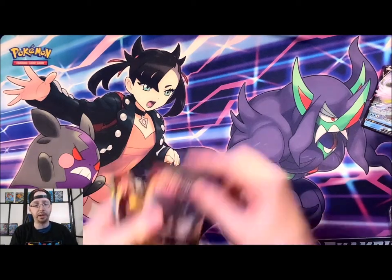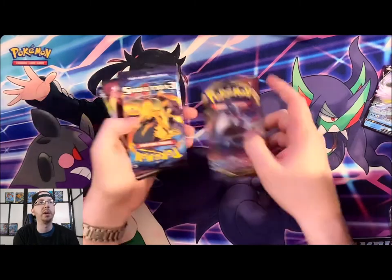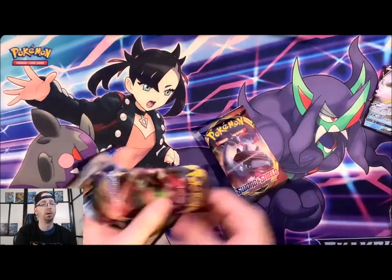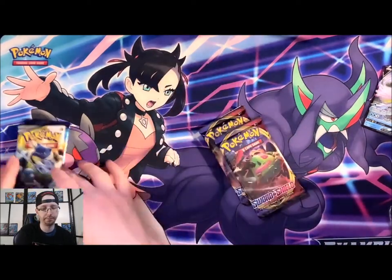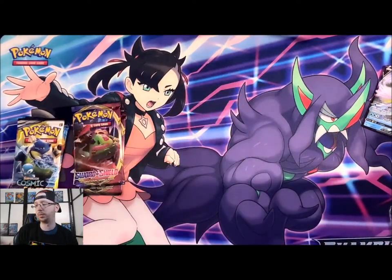Let's see what kind of packs we got in the Inteleon V-Box. We've got Sword and Shield base set, Evolutions — which is great — Sword and Shield again, and Cosmic Eclipse. Let's see what we have in all the tins as well.